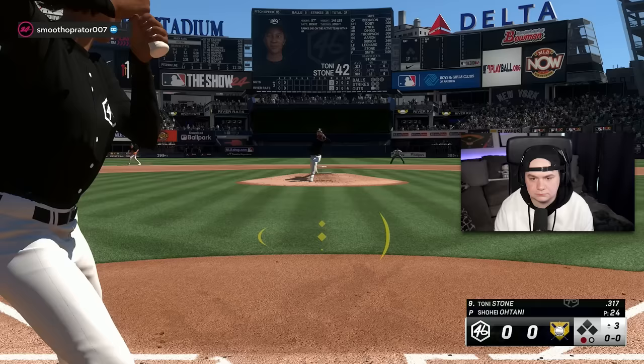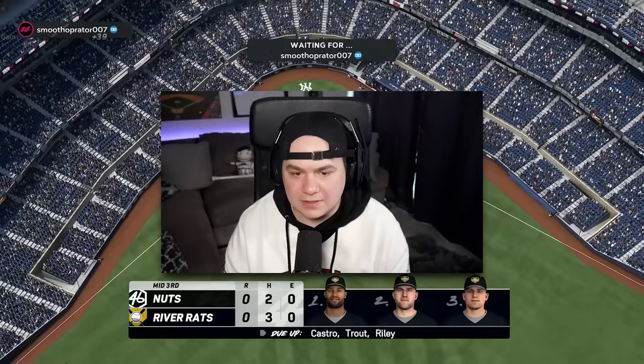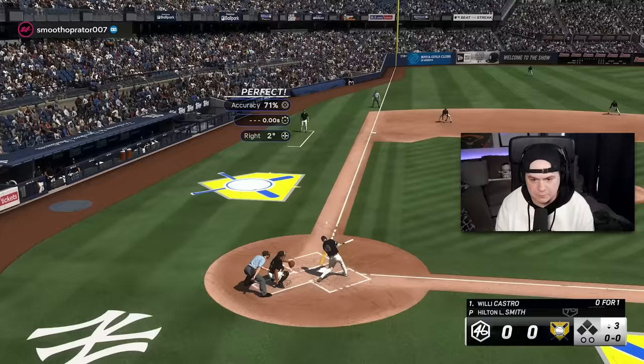That PCI placement is just horrendous. I'm getting a lot of soft contact. I also don't understand how there's not a Barrier Breakers captain. I know we have Rube Foster, but that card only boosts the cards you get from Storylines — the 85s.